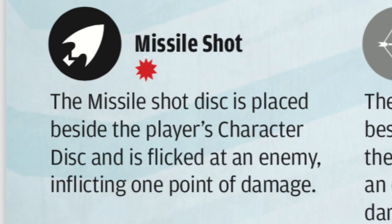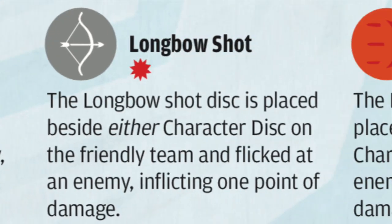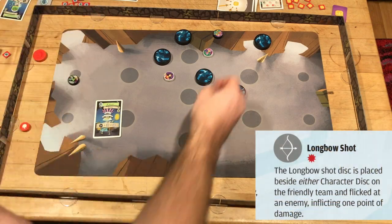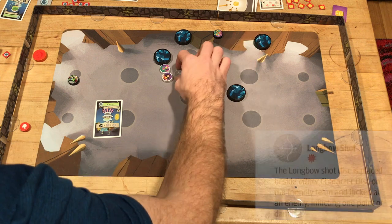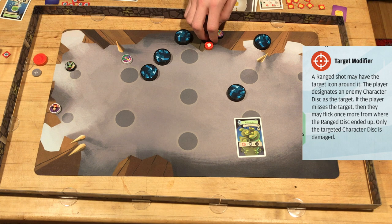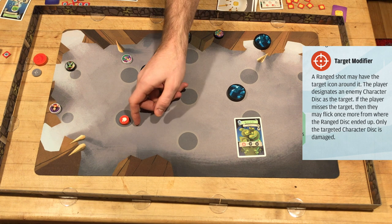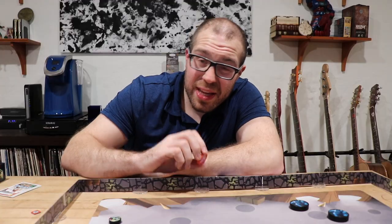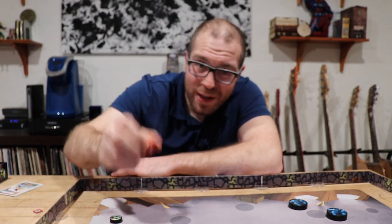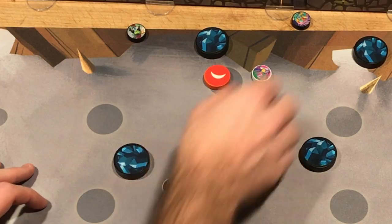These include the missile shot, which you can flick toward an enemy; the longbow shot, which does the same but can be placed and fired within an inch of either character on your team; the target shot, which requires you to declare a target which it can only damage, but you can flick it a second time from where it lands if it didn't initially succeed; and finally the wave shot, which is ridiculously big and awesome and terrifying to have thrown at your character's face.